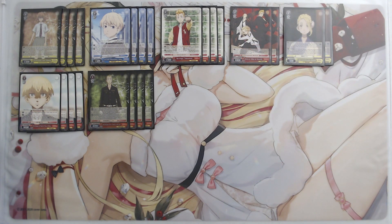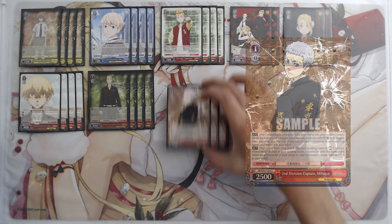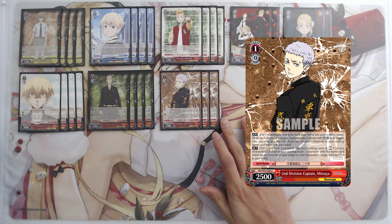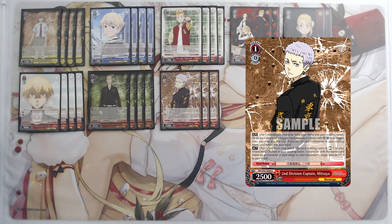The Payan gives all our Pochins four thousand power, and on play you shuffle back two Revenge characters from the waiting room to give one character two thousand power. As a spam brainstorm, you pay one, mill three, and if you hit one of the two-one Pochins you can summon it — basically cheating out Pochin early without playing it from hand. This has replaced the role of Bhaji in the deck. We're also playing three copies of Mitsuya, important for pivoting between strategies.